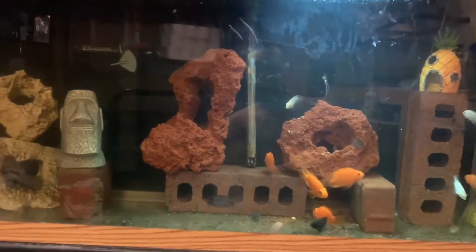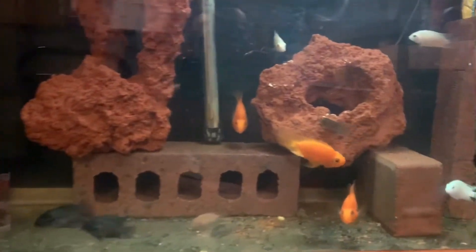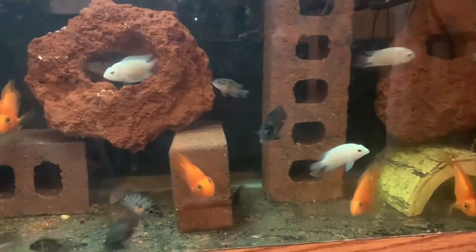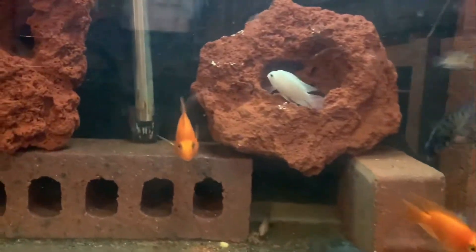There's my prison tank with the blood parrots and convicts. I got some new white convicts in them — five of them. Should have at least one pair; should be a male.